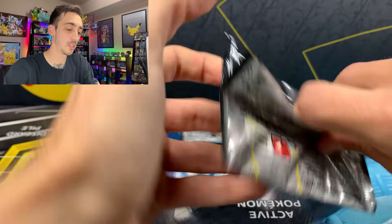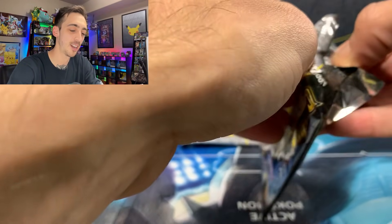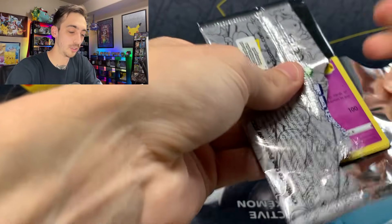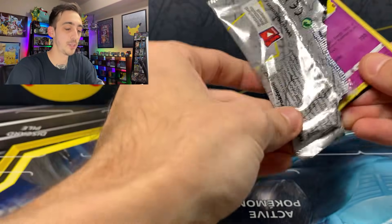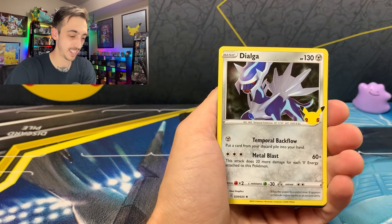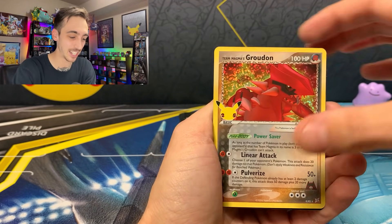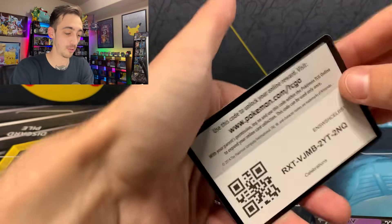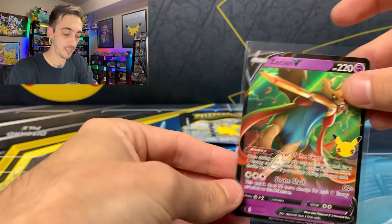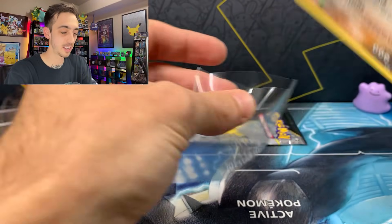Did you catch the secret Pulch power-up in the last video? Did you guys get some codes? Let me know what the packs were and what you pulled out of them. Want to help you guys fill up your decks for the TCG online game that is now on mobile. We've got Xerneas, Dialga, and Team Magma's Groudon — a hit from the Classic Collection. What's Groudon hiding? A Zacian V. Very cool — let's drop both of these into a sleeve.